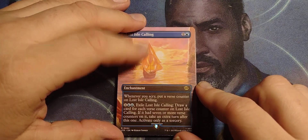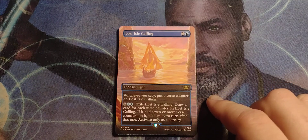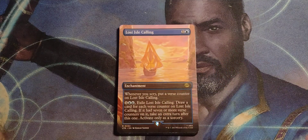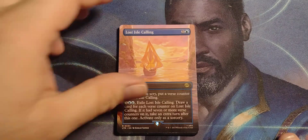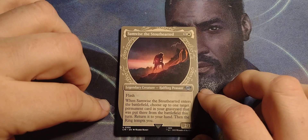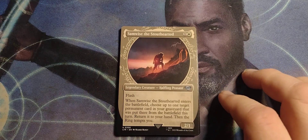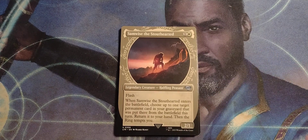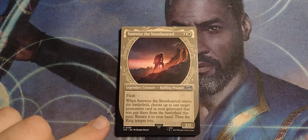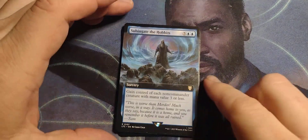Lost Isle Calling would be really good for blue. If you put it in a Scry deck, that would be really nasty — sacrifice it, draw seven cards, and then you get an extra turn. Like I said, blue needs any help. Samwise is a cheap flash, and you can bring an extra character back into play — granted, the ring tempts you, but you can bring it back to your hand and then get tempted.